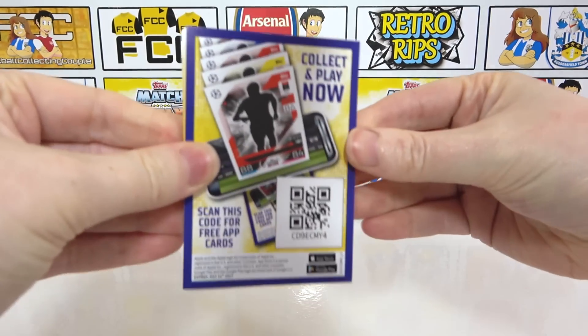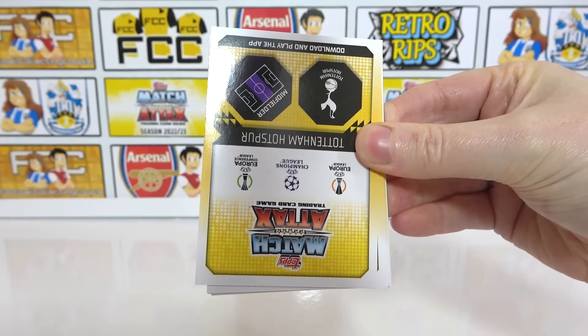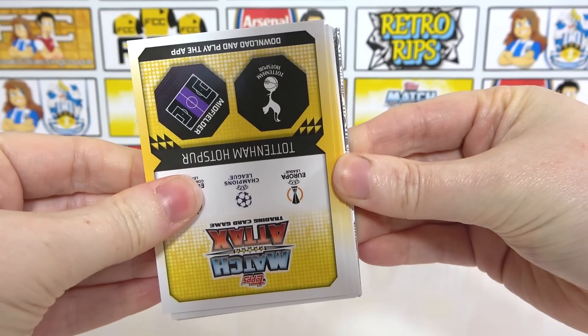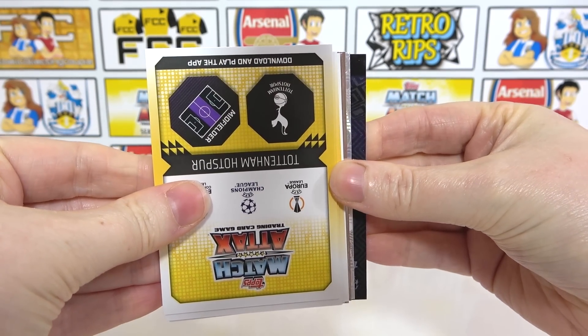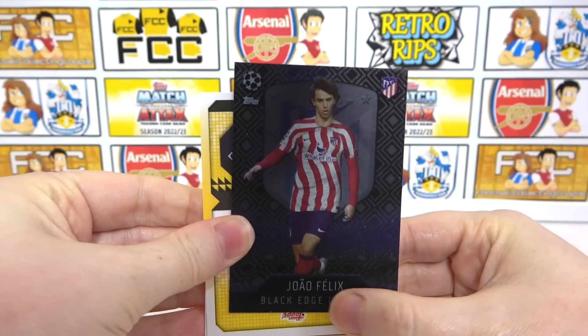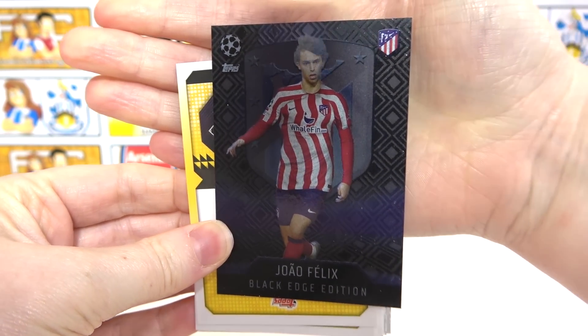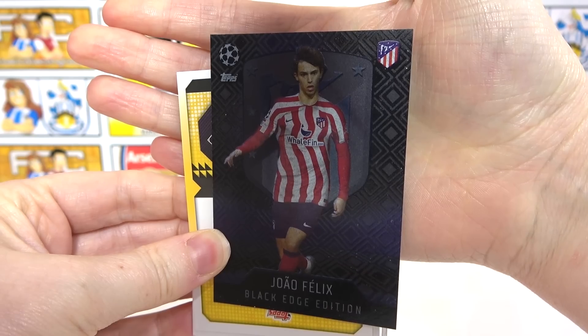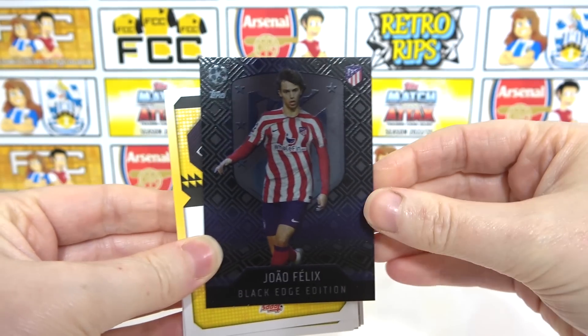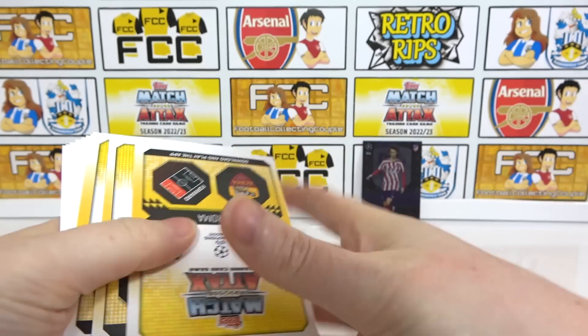It is a black edge! I saw which one it is and we're going to be happy. We've been looking for black edges — it is Felix! So awesome, that's one of the last two cards we need for the collection. That looks amazing — Felix black edge and the Bellingham black edge are what we need; what a pull. This video is already awesome.